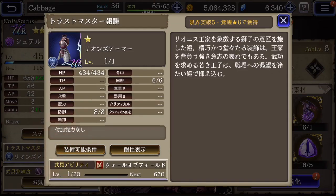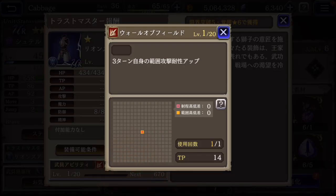And here, let's look at the Trust Master. It has the different stats that it gives you, and then maybe a special passive ability — but it'll also unlock a new ability. If you equip the armor from Shiteru, you get an ability: for three turns you can increase the defense against area attacks.